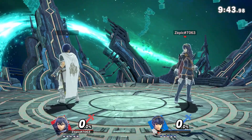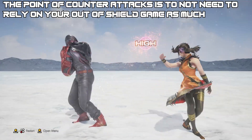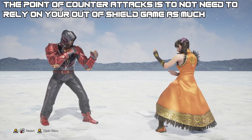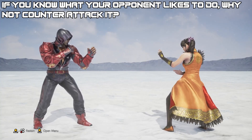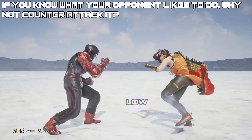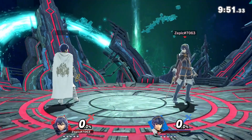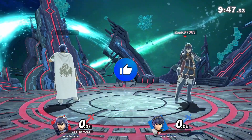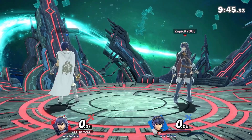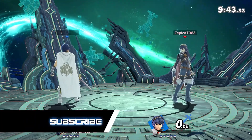Smash Ultimate can be broken down similarly to a traditional fighting game where you have different attack zones that you can cover. In the case of Tekken, you typically have highs, mids, and lows. There are several different moves that can accomplish covering these areas, but these are the zones that a player needs to worry about. So you might be asking, how can I possibly apply this to Smash Ultimate when this game is so free-flowing and there are so many different moves?